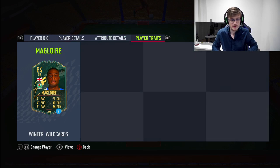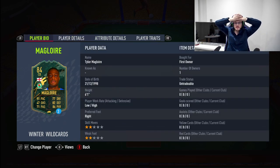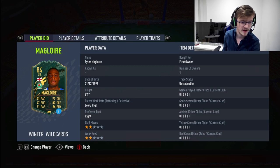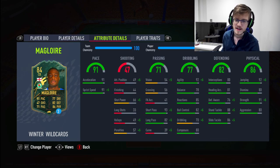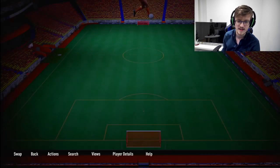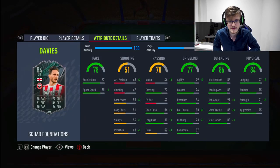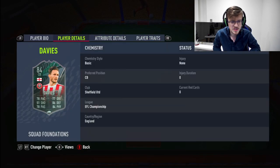He has incredible composure, reactions, and jumping strength — he's got it all. Yes, he doesn't have traits, but it doesn't matter. Tyler Magloire — how good is he in game? This is one of those cards that comes out and it's just painfully cheap as well. What an incredible card. I have him linked with Ben Davies from Sheffield United.